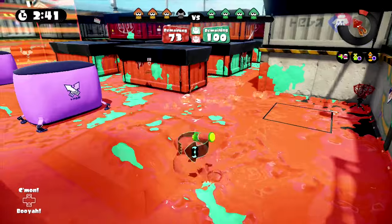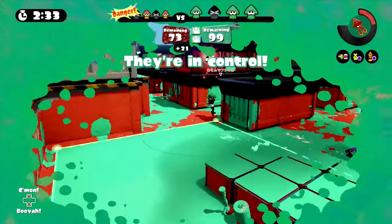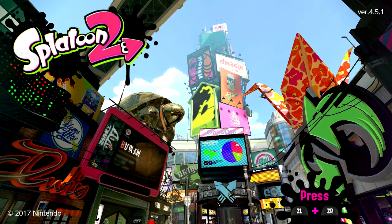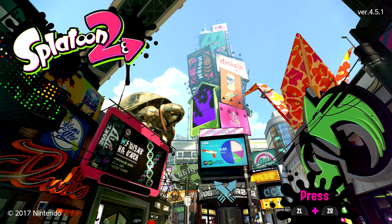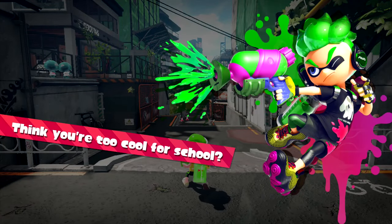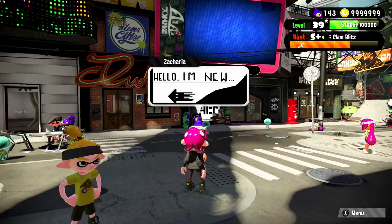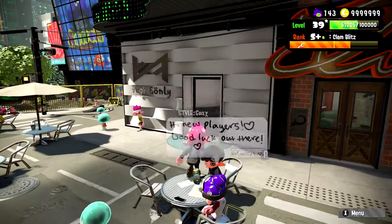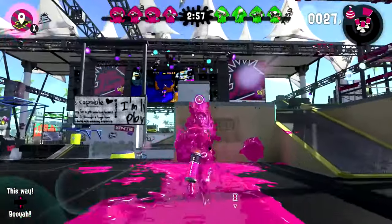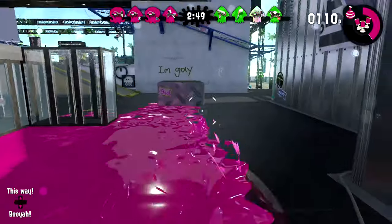So how did Nintendo bring Splatoon to a new audience while also attracting the diehard fans of the original game? To put it simply, a whole bunch of refinement and polish. From the moment you start up Splatoon 2, there's a clear aesthetic upgrade — from the animations on the character selection screen to the stylized beginning of the tutorial, you can see the significantly improved presentation and lighting used throughout the game. Presentation and clarity seem to be key areas of focus for Splatoon 2's development, as a lot of subtle design elements were created or altered to enhance the player experience, many of which have been executed so well the average returning player might not even notice them.